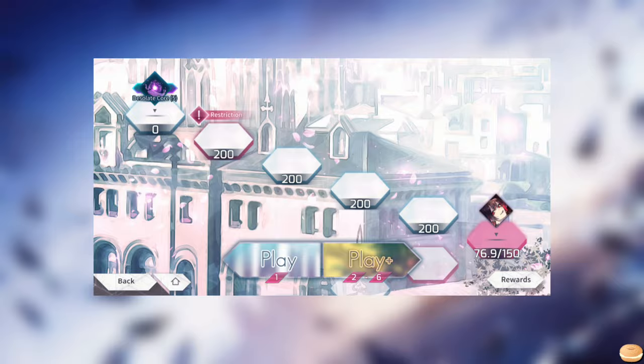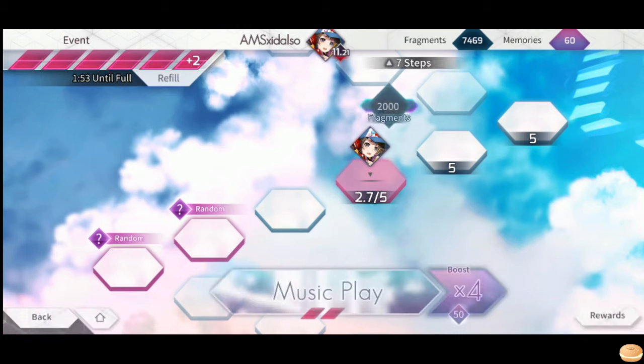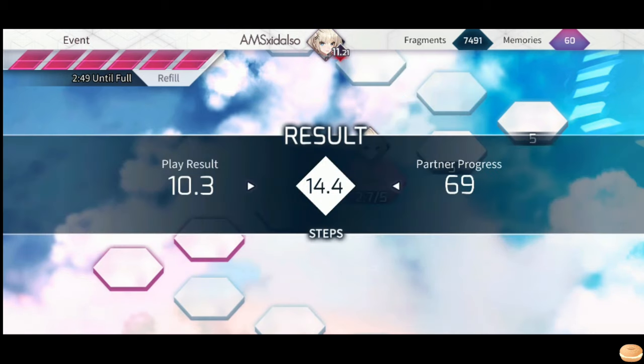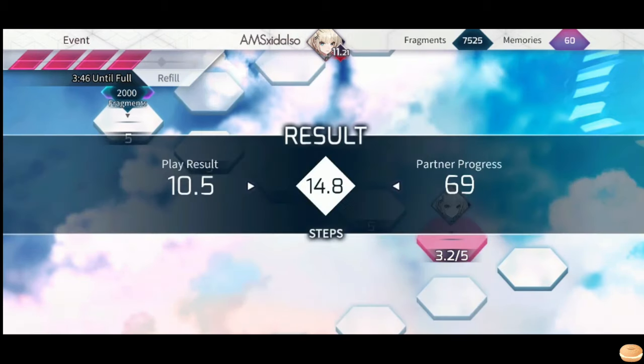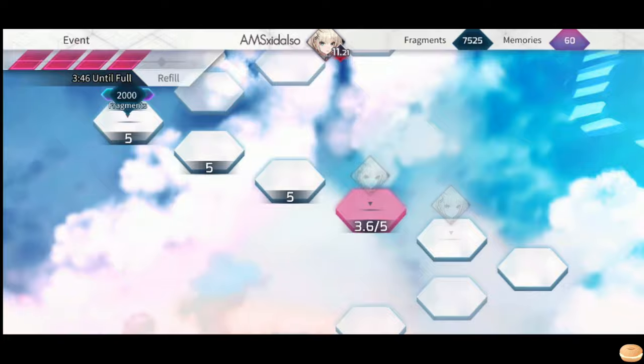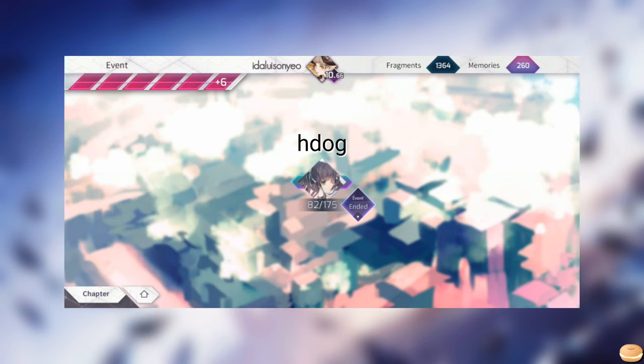Last but not least, the most important thing you need to have when grinding World Mode is patience. We get intimidated when we see big step tiles. It may take a while to get the rewards you want, as you're only limited to a few plays at a time. There's always the option of spending extra money, but if you choose not to spend more, you can only take smaller steps. But it's better than not doing anything. You can always continue grinding when your stamina gets refilled again. If you ended up not finishing limited maps, or failing to get the event rewards, or just missing the event at all, don't fret — limited events are usually rerun later on.